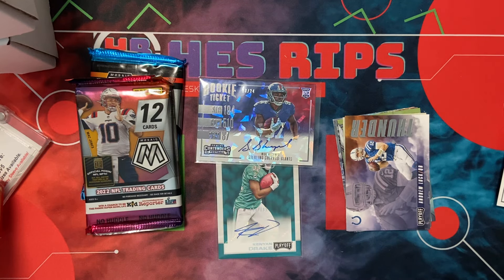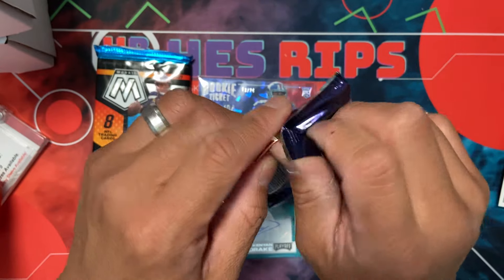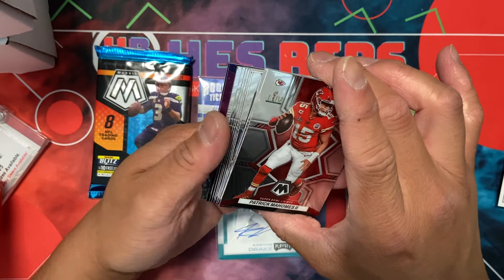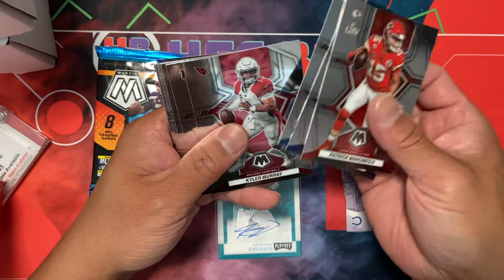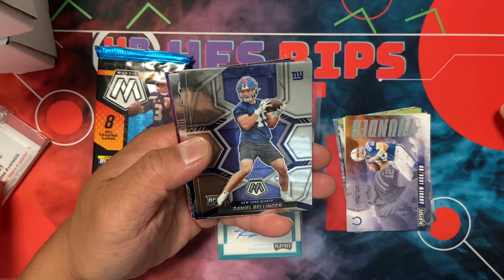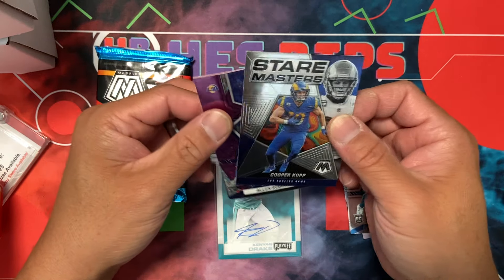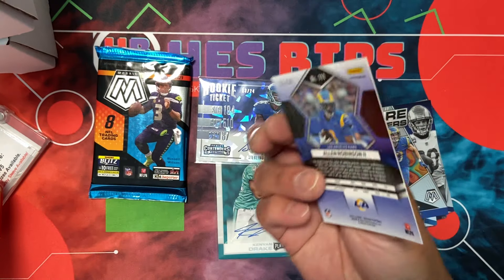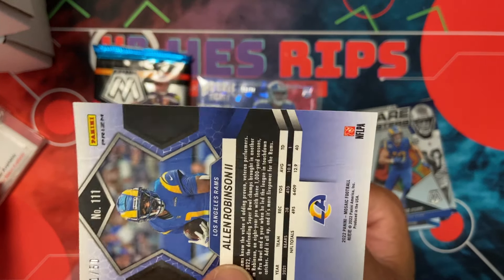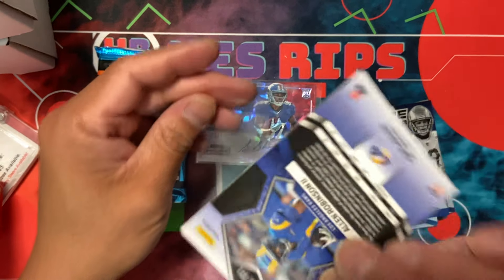I'm excited — that's crazy. We got a cracked ice Sterling Shepherd. I don't know who that is — I'll look him up at the end and check comps. It's probably not a huge one. Looks like there's a purple card back there. Mosaic is always fun even if you get some common stuff. There's an '18 card, not the dude we want. There's a card numbered to 50.